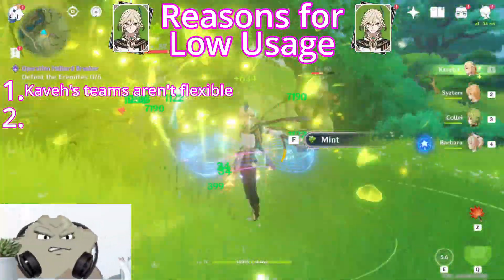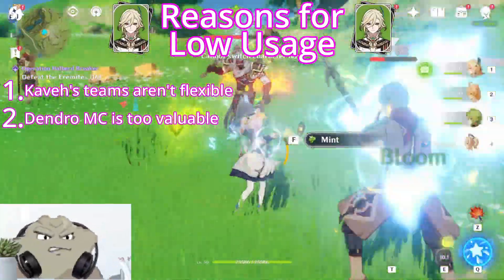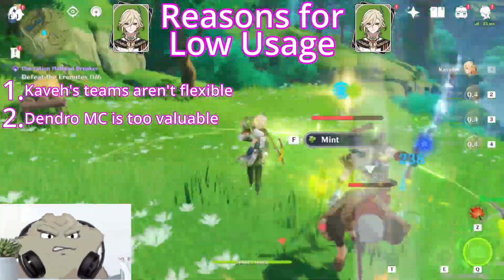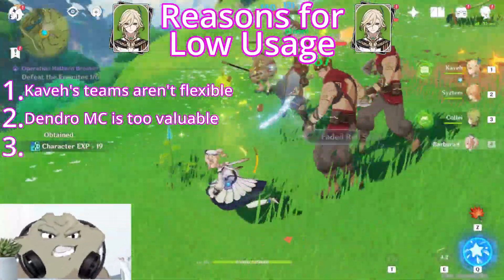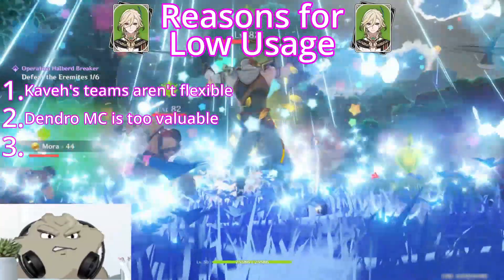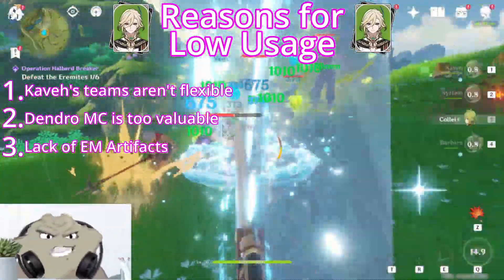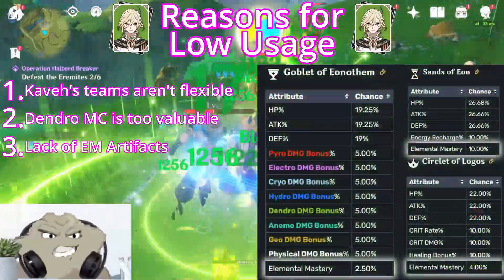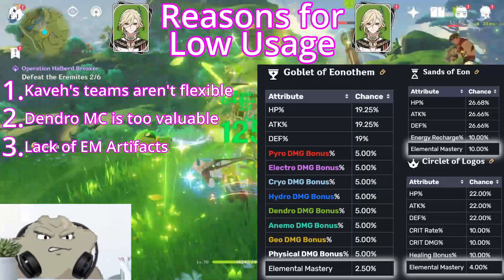Second, one of the key characters in the free-to-play side is Dendro MC, who's much more valuable in hyperbloom comps, especially for new and free-to-play accounts. Third, in the early game where this team is most viable, chances are players won't have the EM artifacts they need, because they have a lower chance to drop than other artifacts like Attack, and they won't be able to stack enough Elemental Mastery to make this team feel comfortable.